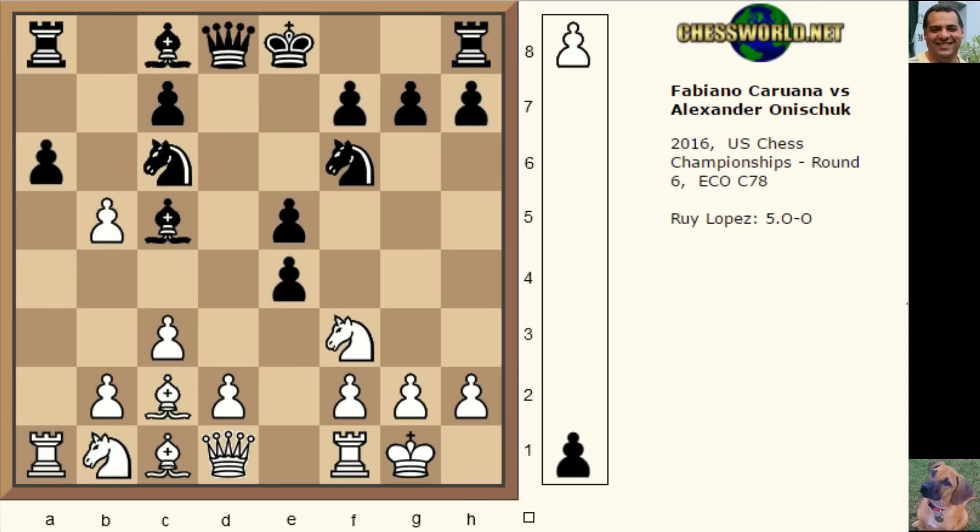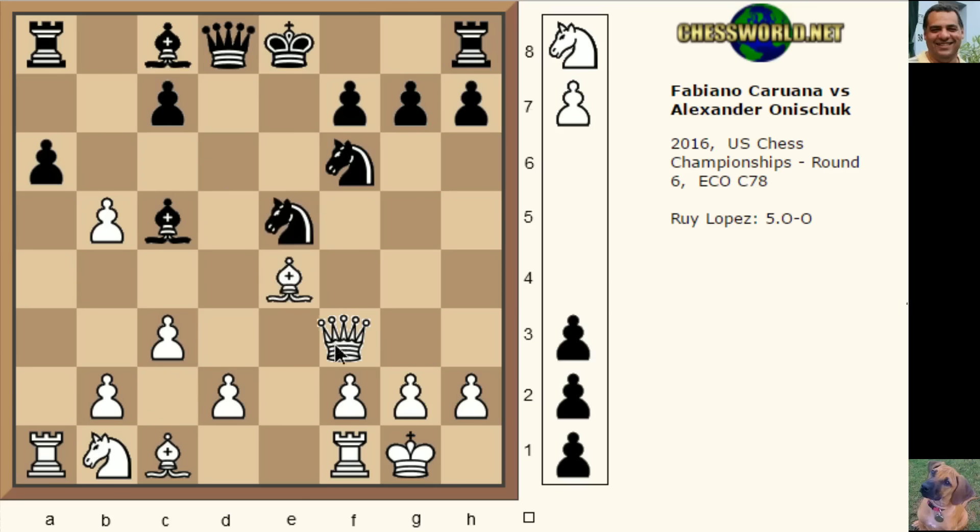We see d takes e4, a takes b5. Bishop g4 was played. I was checking this — technically in this position if e takes, white doesn't want to play b takes, but rather wants to delay with Queen takes f3, and this is quite good for white, though it can get a little complex. Black could play this and there's an interesting line, but let's not go there.